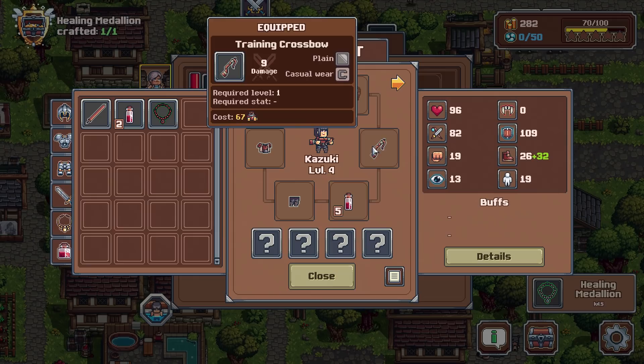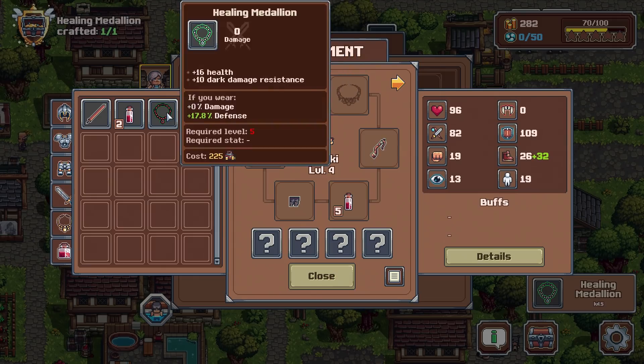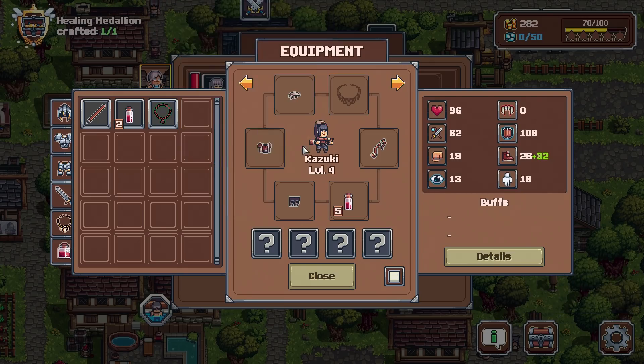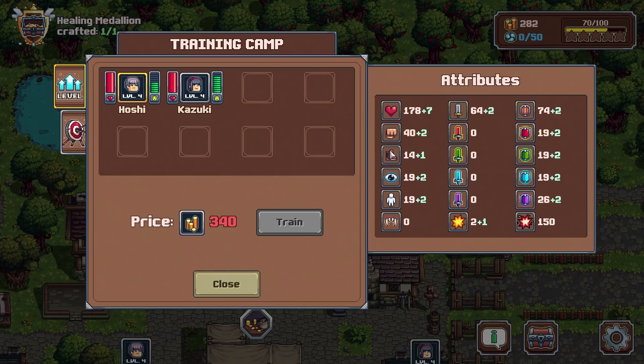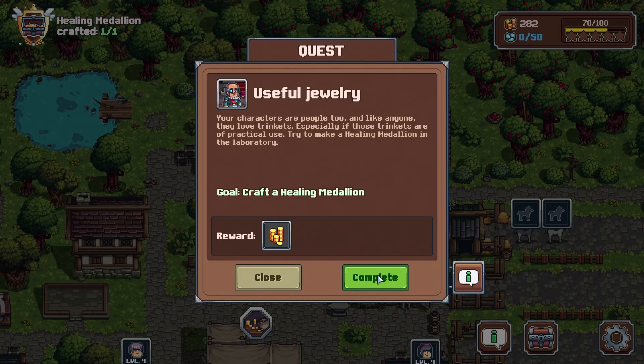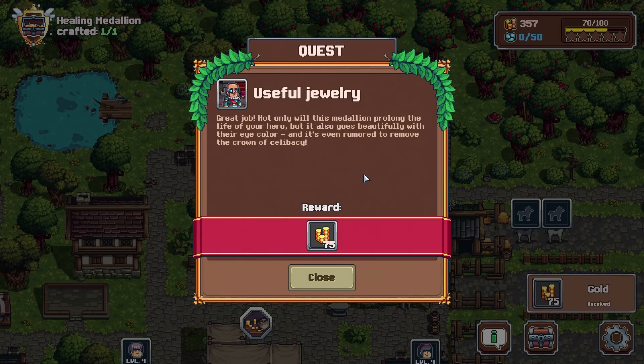Plus 10 dark resistance. Neither of you are at level five, and it's going to take a lot of coins to get there. That might be enough actually — great job. Not only will this medallion prolong the life of a hero, but it also goes beautifully with their eye color and it's even rumored to remove the crown of celibacy.